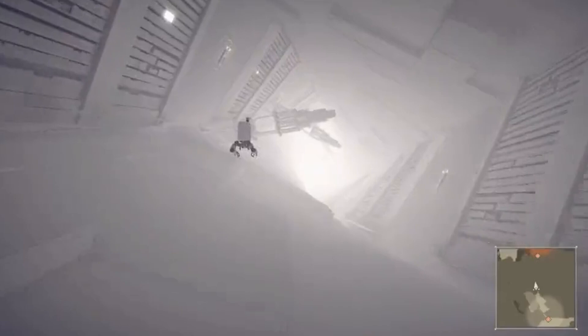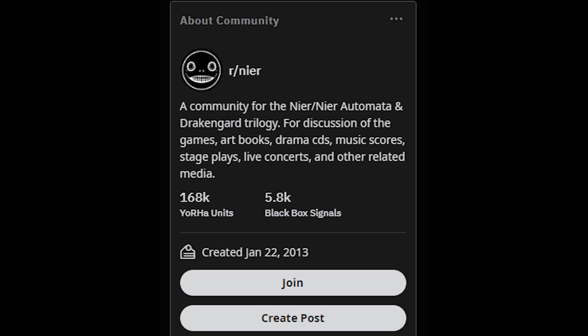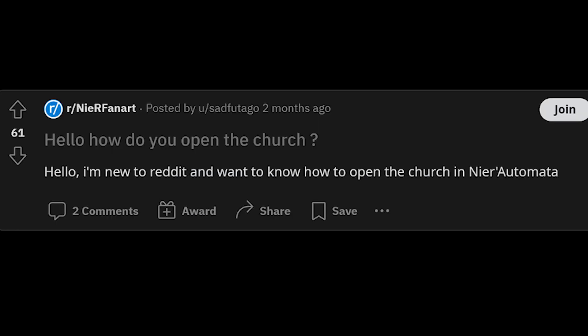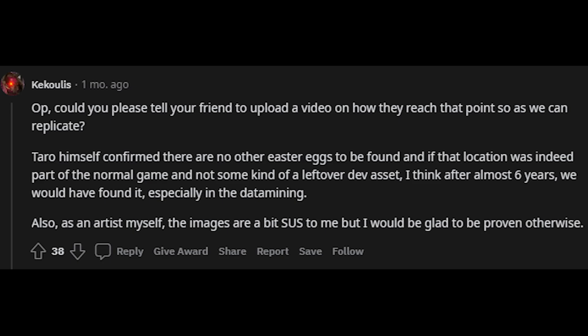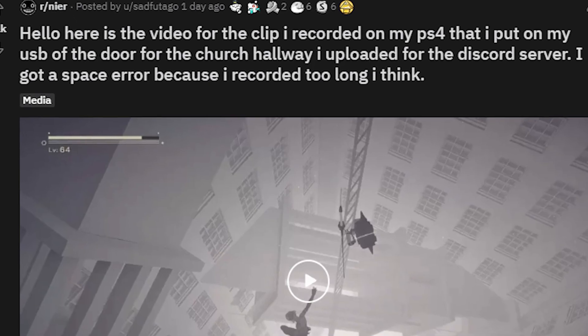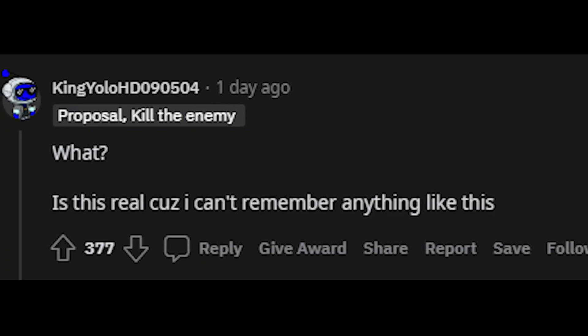The person who found this secret room has no idea how they accessed it. We only know they found it because they posted on the Nier Automata subreddit asking why their friend can't access the church. No one knew what they were talking about or where this was, so they asked for footage. Then they uploaded the footage, and still no one knew what this was.